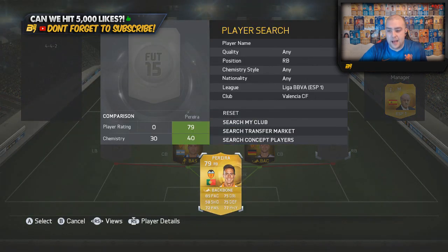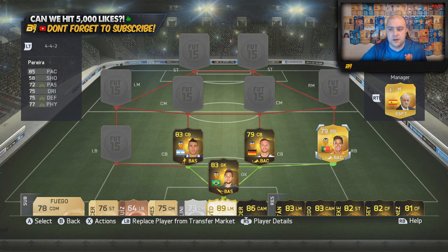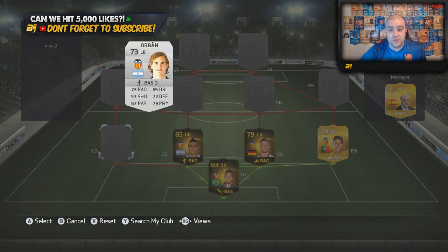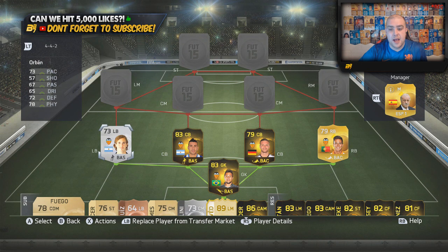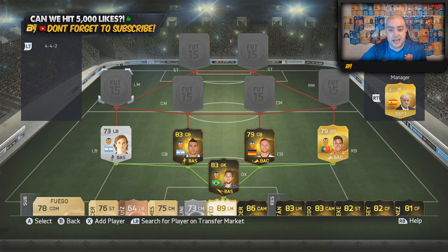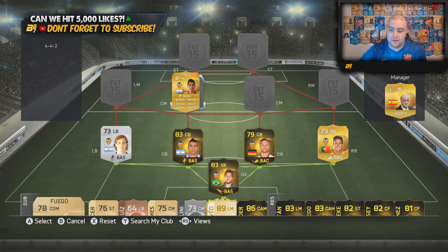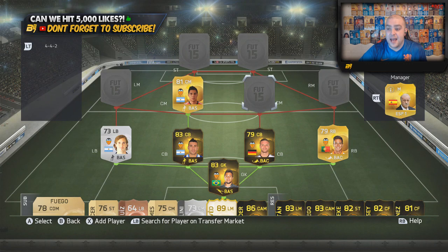In the right-back position we go with Pereira — this is his first version before he transferred to the Bundesliga. In the left-back position we go with Orban, not a bad little left-back. He's a non-rare Silva, Argentinian, getting the perfect link with our left midfielder, our centre-back, and our centre-mid. In the centre-midfield position on the left-hand side we go with Perez, obviously getting that hyperlink as you can see there.